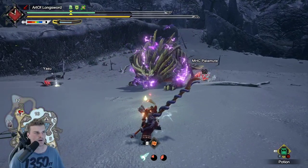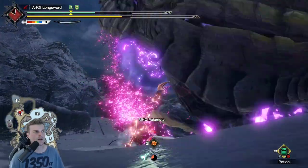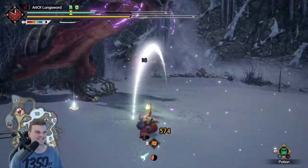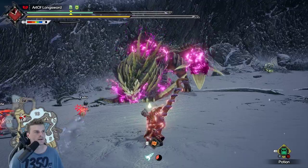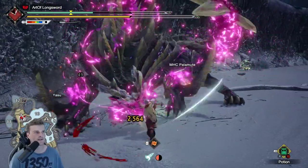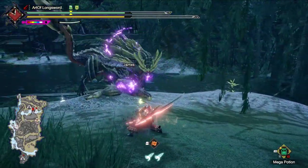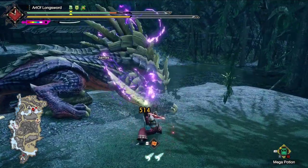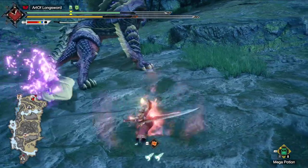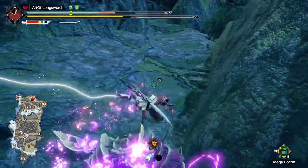Here are some gameplay clips that highlight how good Evade Window is. You can just iframe through attacks — it's kind of broken how generous the timing is. Don't forget to make use of the Hyper Armor on this move as well. You do have to be careful with attacks that grab you, like Rajang Kadaki's web, and you're not safe from elemental blights — for example, if you hop through Goss Harag's Ice Beam, you will still get the Ice Blight.